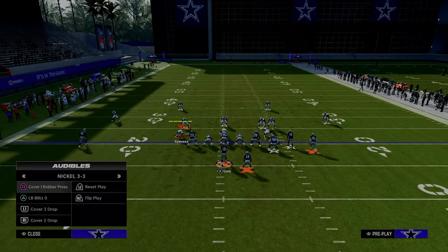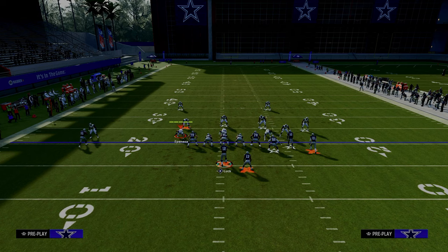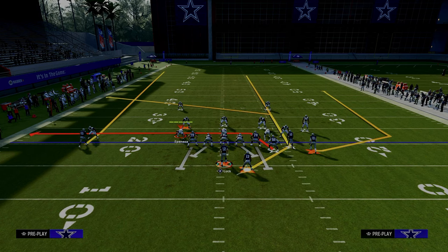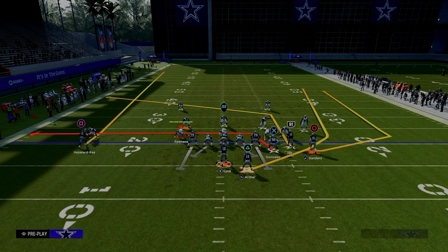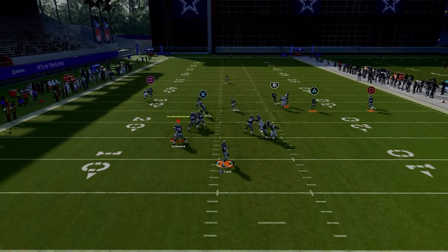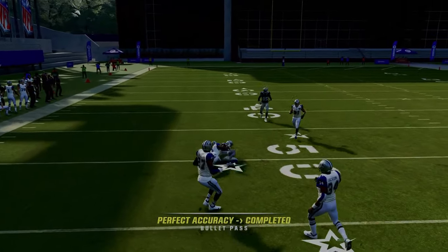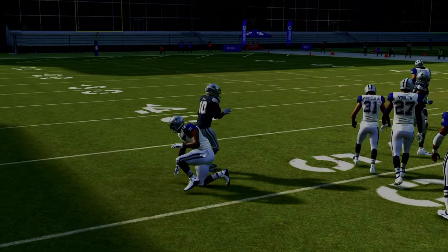This is really effective because if they are running man-to-man coverage, you're going to put your slot receiver on a slot apprentice post, drag your tight end, and put your running back on a streak or a wheel route. When running this with your bunch to the wide side of the field, use a wheel route; to the short side, use a streak. Your first read is your tight end, then look to the post. This slot apprentice post does a really good job of beating man-to-man coverage to the left-hand side.